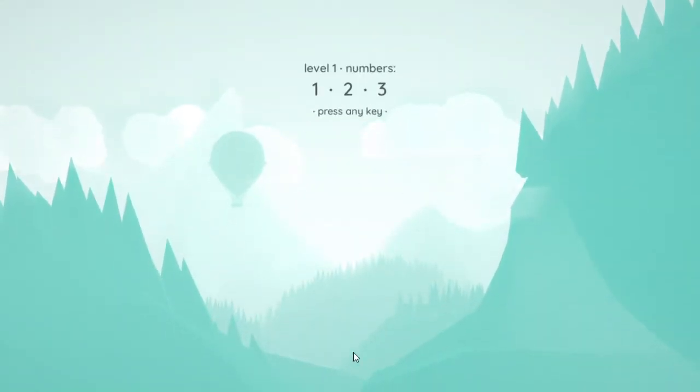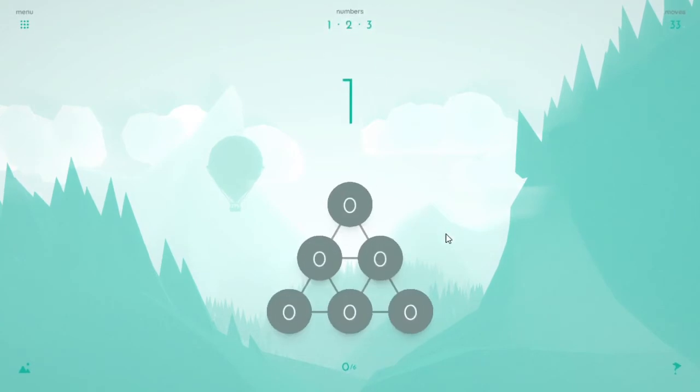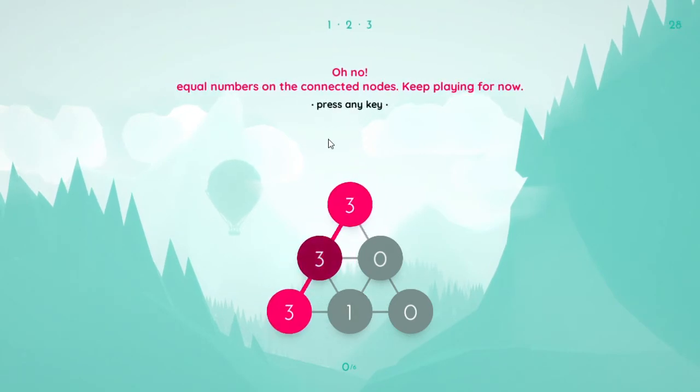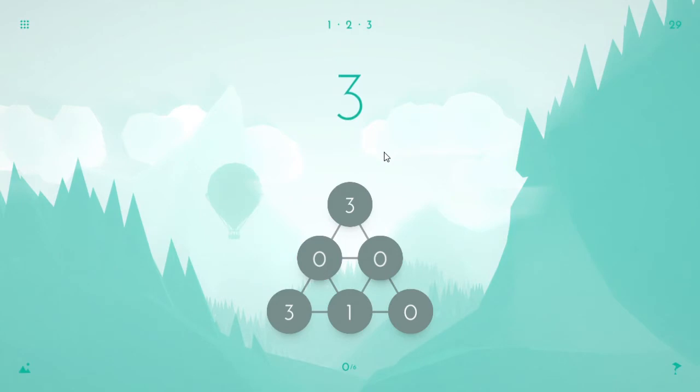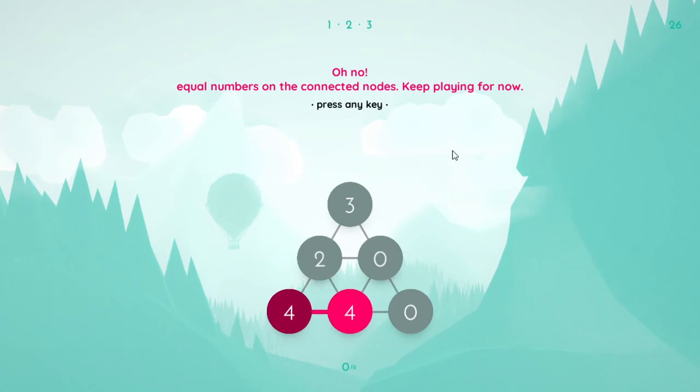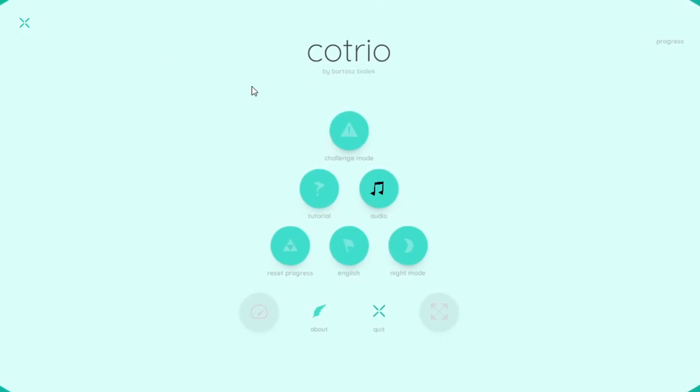Hot Trio — it's stunning. Level 1, press any key. So I've got a 1, I'm going to put a 1 here. I've got a 2, let's put a 2 there. And I've got a 3 — let's put the 3 down there. Oh no! Equal numbers on the connected nodes. So that is tutorializing what goes wrong. It has got a slight Sudoku vibe indeed.